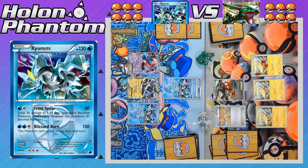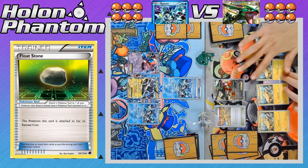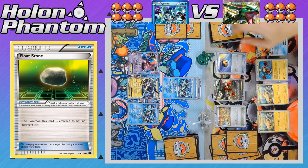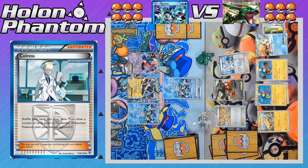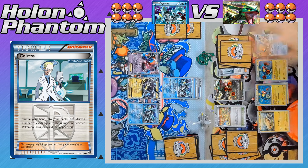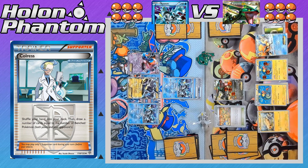The Team Plasma side is off to a pretty good start. Now over to the Rayquaza side — a Keldeo EX comes down to the bench, which then gets a Float Stone giving it a free retreat cost. The damaged Tynamo evolves into Eelektrik, giving it more HP and access to the ability Dynamotor. There's another Level Ball being played to get another Pokemon out of the deck — it's going to be a second Eelektrik, so now the player has access to two Dynamotors, each one getting back a Lightning Energy from the discard pile onto one of their benched Pokemon. There's the supporter for the turn, Colress, shuffling away the player's hand and drawing one card for every benched Pokemon on both sides, for a total of seven.